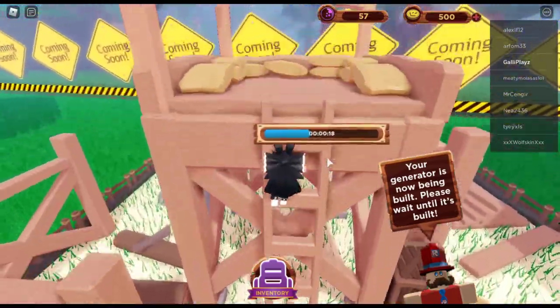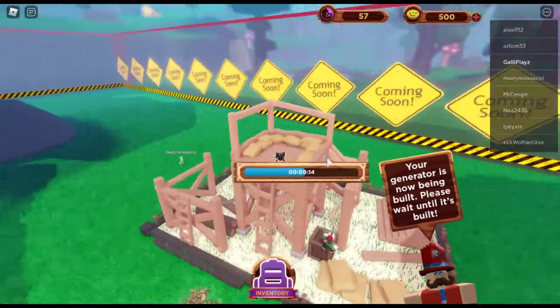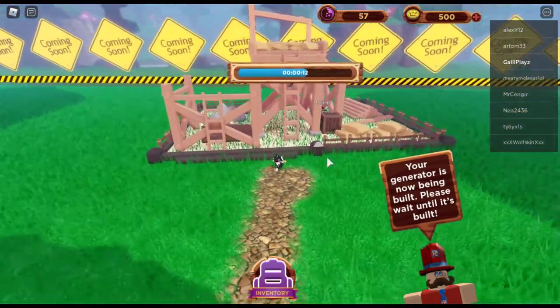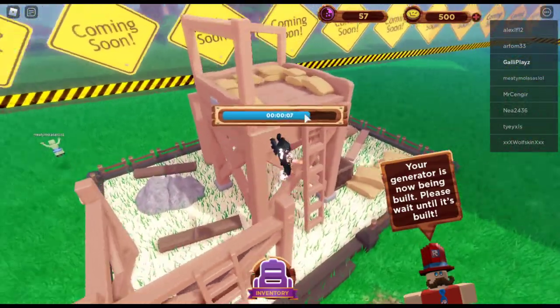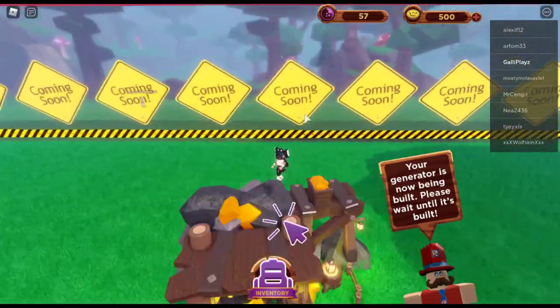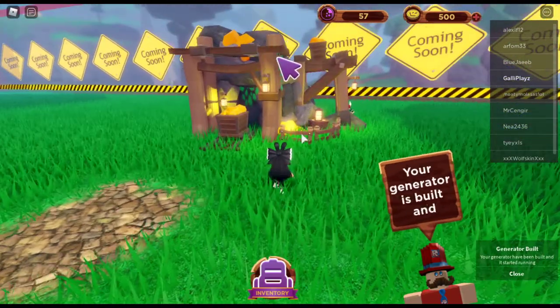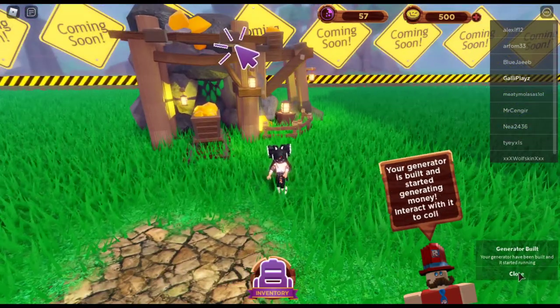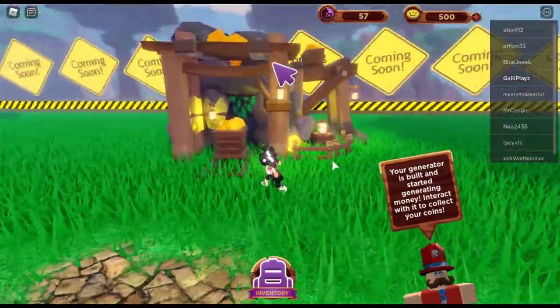You can even climb this stuff while it is being built, which is kind of funny. I have never seen that kind of interaction before — normally they close it up so you cannot jump on the items. But it is kind of funny that you can jump on it, and I don't think it damages anything after it is built. Our generator is now built!